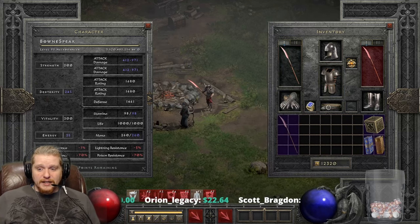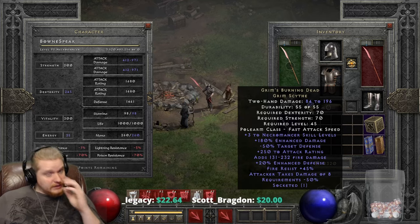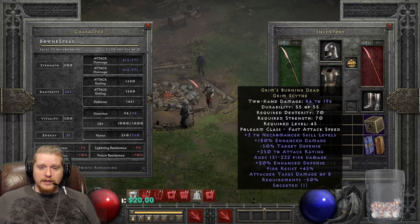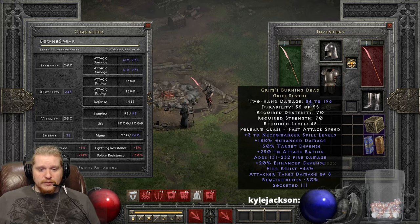The Strength and Dex requirements are really low at 70-70, so they obviously had this in mind for a Necromancer. And if you look at the negative 50% requirements, it's obvious that they put a little bit of thought into a Necromancer wielding a scythe. There's also only a level 45 requirement to the item, so it is relatively low.